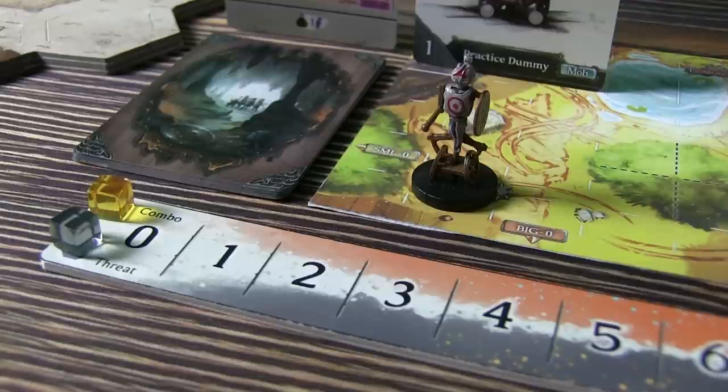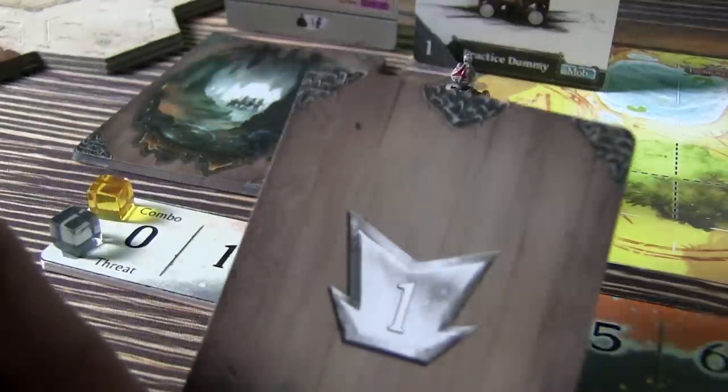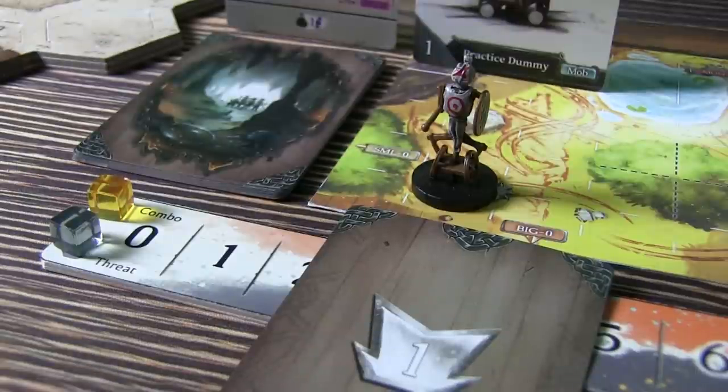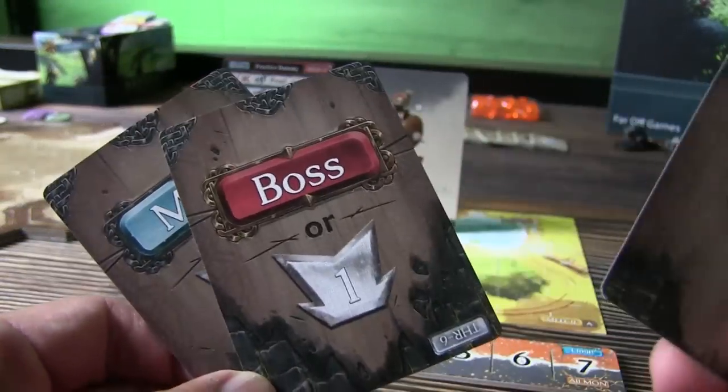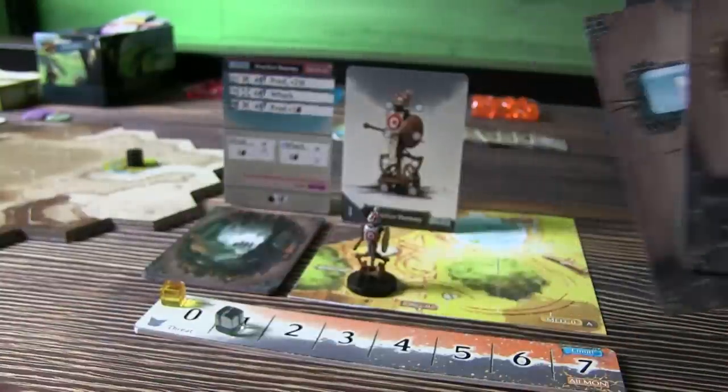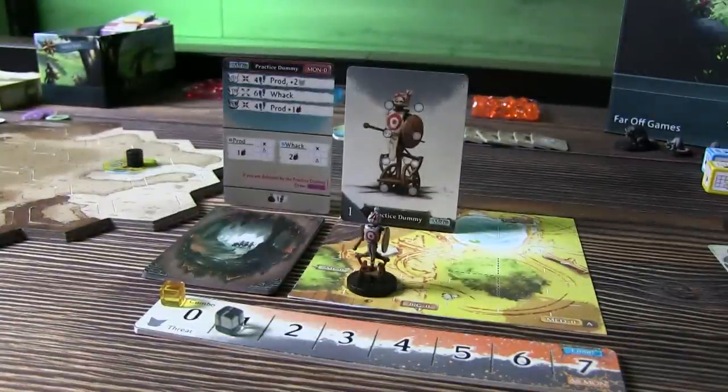For combat, you're going to need the threat combo track and threat cards. The threat cards are shuffled and placed face down. Your enemy will dictate a lot about how the battle goes. You'll be drawing threat cards and potentially moving the threat level up on the board based on the card drawn. Sometimes the card dictates which enemies attack — only bosses this round, or just mob-level enemies — keeping battles dynamic and different every time.